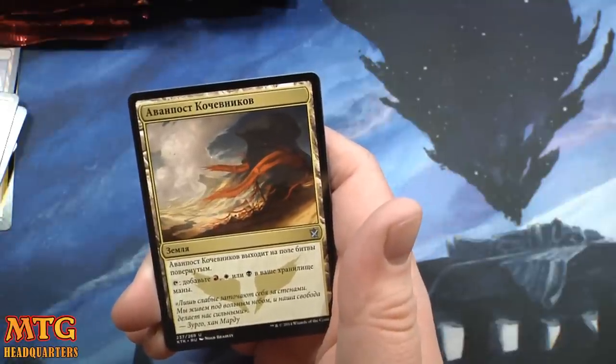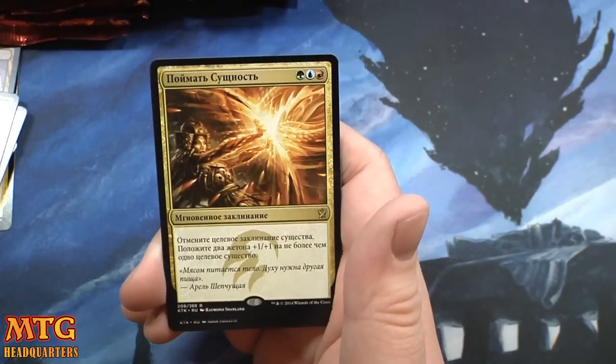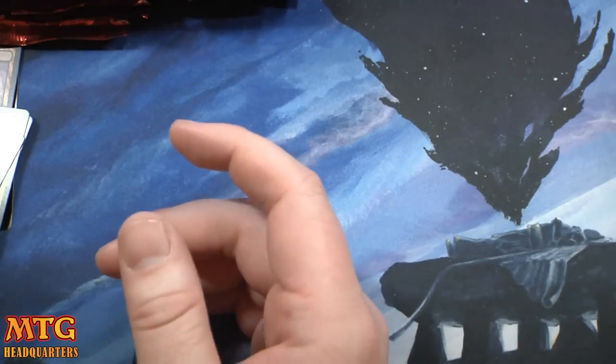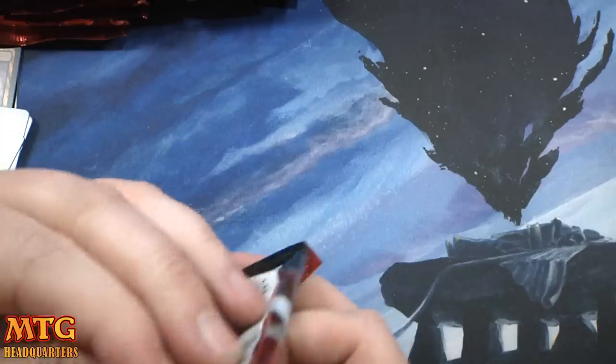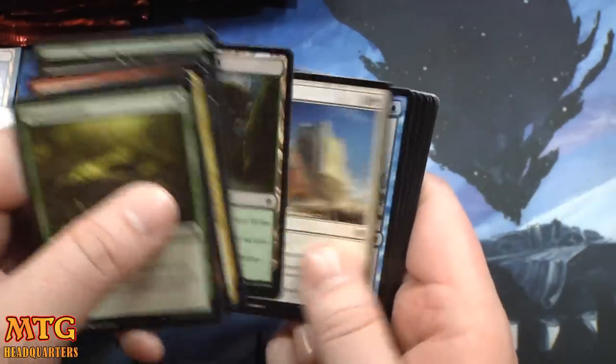Mardu tri-land Nomad Outpost and a Crap Essence in Russian. Crap Essence — I did have some vodka today, some Tito's vodka, not Russian vodka, but vodka all the same. We are light on fetchlands — only two fetchies open so far.